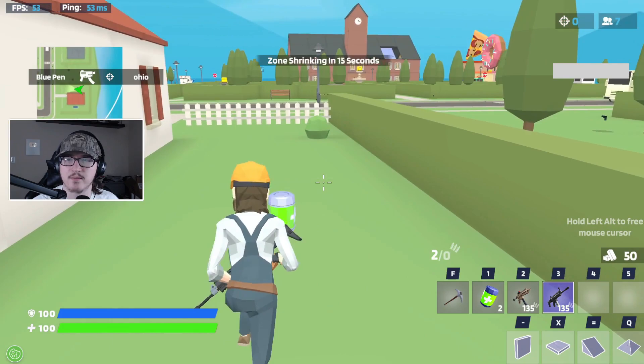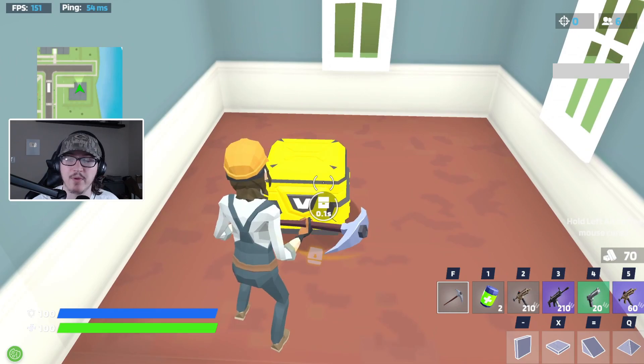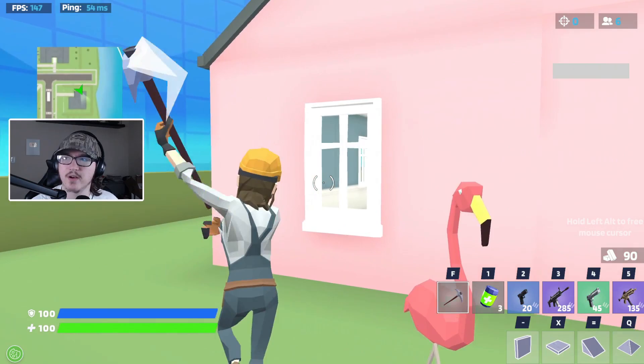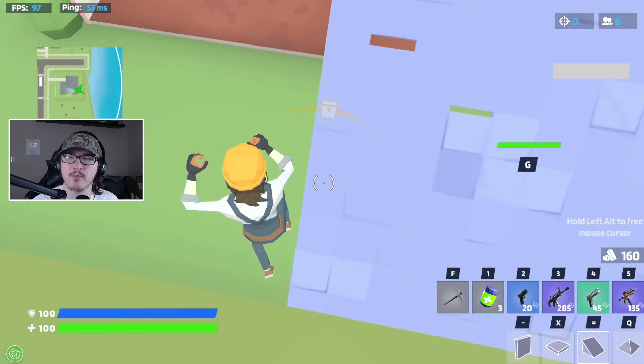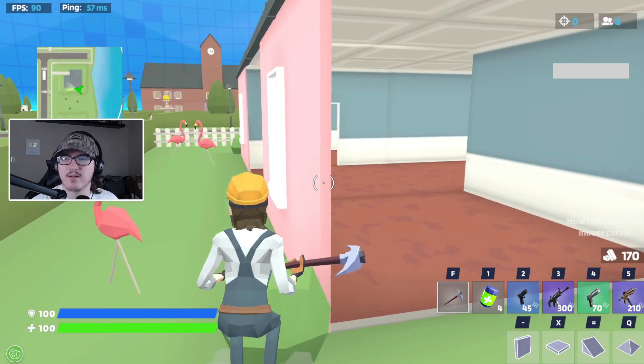The first house we're going to is this one over here — it looks unlooted. There's an epic rarity attack SMG just sitting in here — not bad. I'll take the pistol, we gotta try out basically every gun. Next up I'm going to farm for some mats. There are only six people left, it's kind of a short battle royale, but looting up is worth it because we'll need good loot to win.